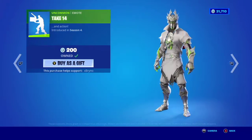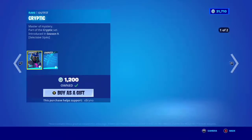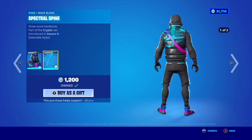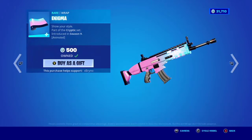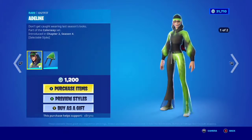We have the Jump Topper Nemo and the Take-14 Nemo, really good. We have the Cryptic skin with an edit style, comes with the backbling Spectral Spine with an edit style, really good. We also have the Enigma Wrap, really good.